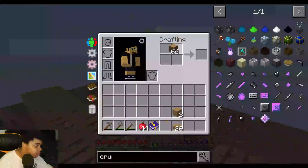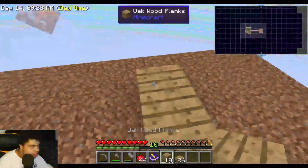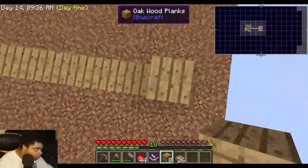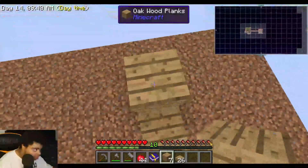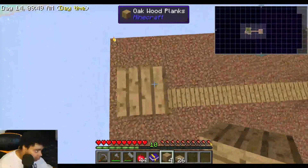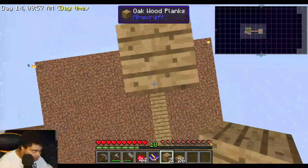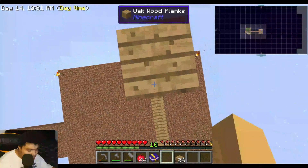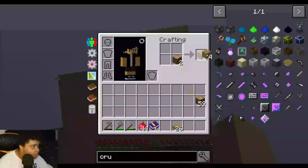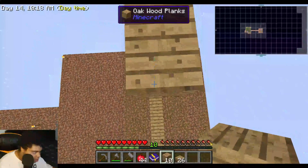We're going to be doing an old-fashioned mob spawner. This is going to be the mob spawner - I know it doesn't look like one right now, but I'll tell you what it's for. This room is going to be completely dark. I'm going to build it up taller and then up one more - I'm going to build it up high so we can have a good-looking building.